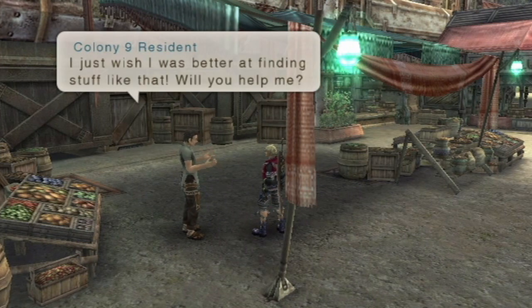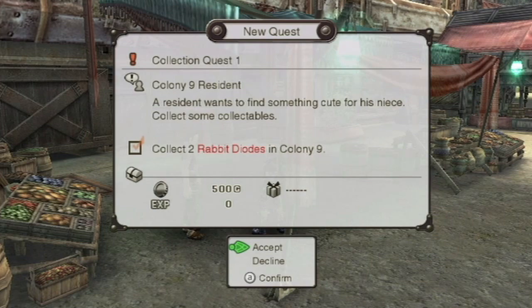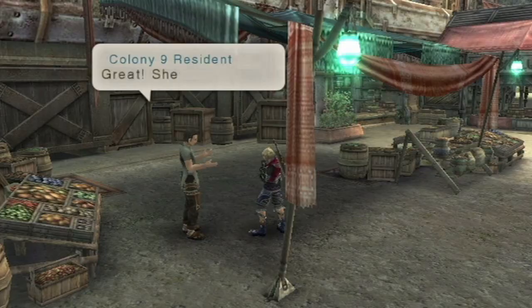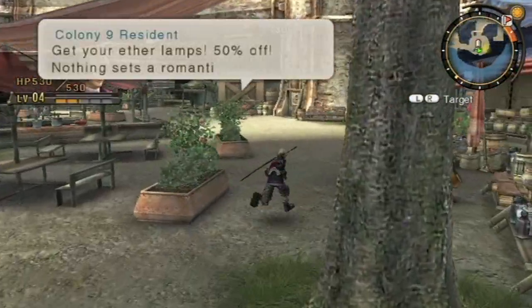Something cute. A lot of these side missions can actually get pretty darn long. Collect two rabid doids — those are specifically collectibles. We can find those; they're not too hard to find.